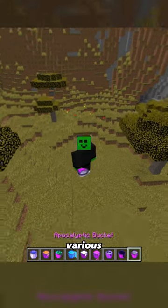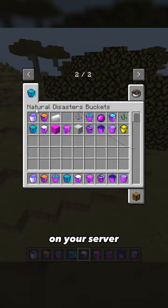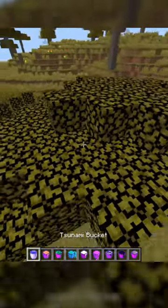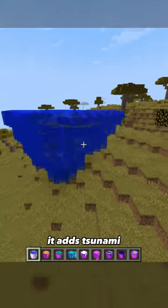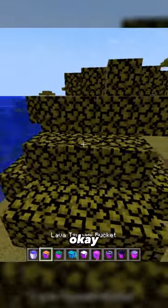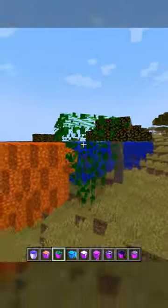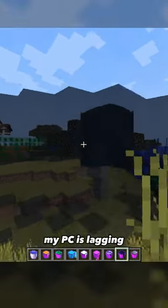Disaster Buckets is a mod that adds various disaster buckets that can cause chaos on your server or in your Minecraft world. Let's try out some of them — tsunami bucket, lava, fire. That one's kind of weird. I think I've added too many of them and now my PC is lagging a bit.